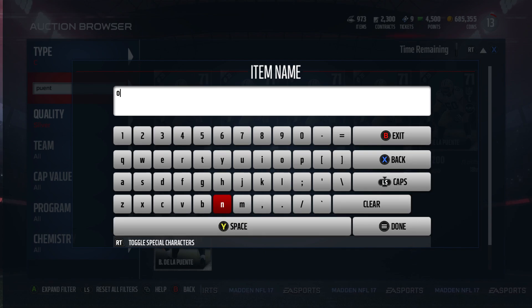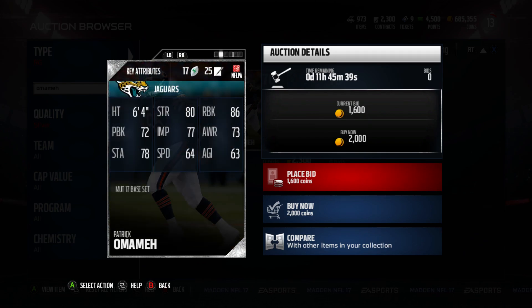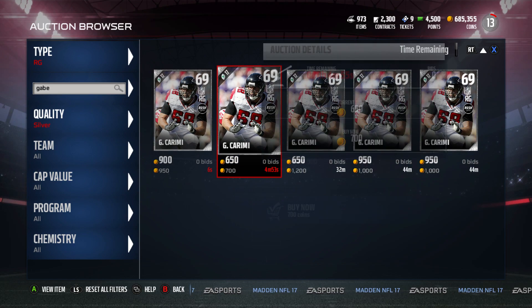Next up is right guard. The top option is going for 2,000 coins and is part of the Jaguar set — I don't want to pay double for a player. The second best is Gabe Karimi, who's a free agent with 83 run block and 72 pass block. Quizzenberry is also a free agent with 82 run block. We'll go with Karimi — 700 coins, let's buy that.